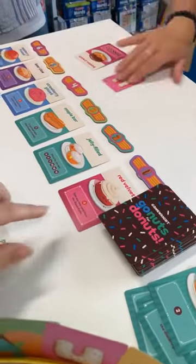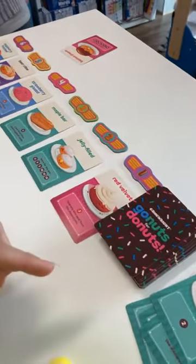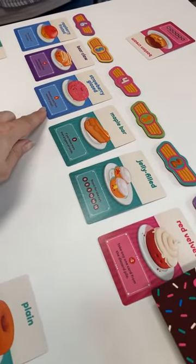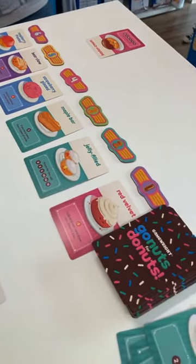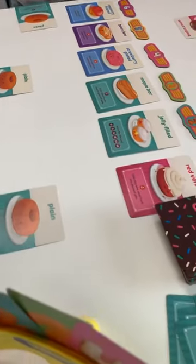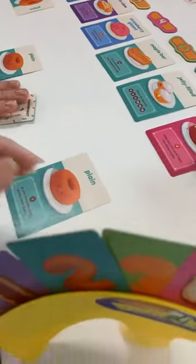This one says take any one card from the discard pile, which means I could go searching down through there. We've got strawberry glazes, and there's one that says discard a card from another player — for example I could take Vanessa's Boston cream. There are a few of us collecting the plain donuts though, so it just depends.